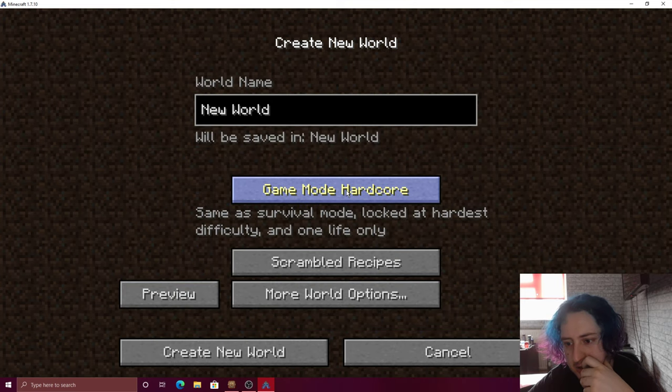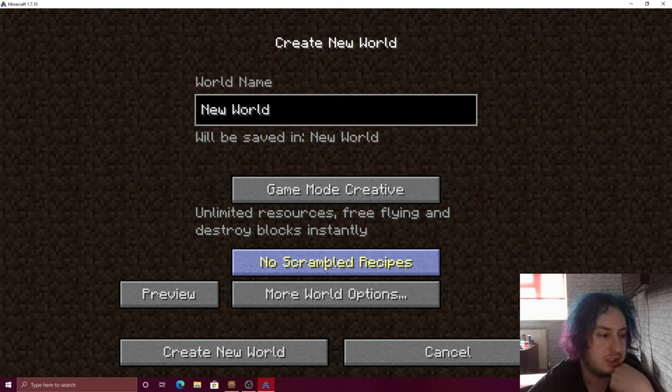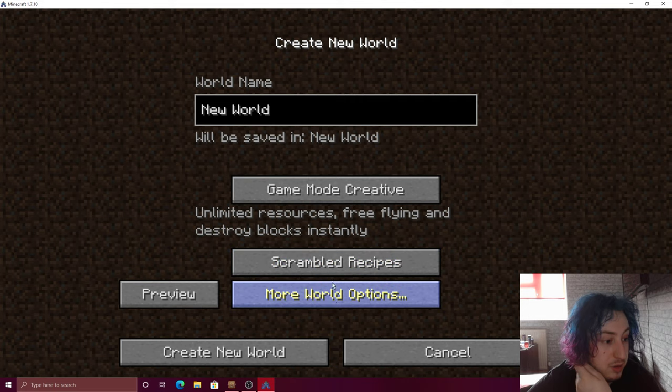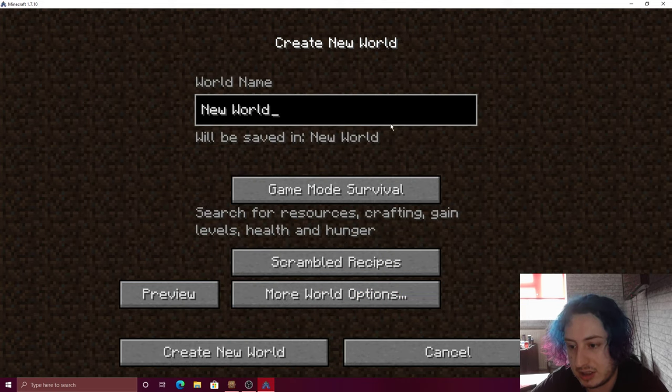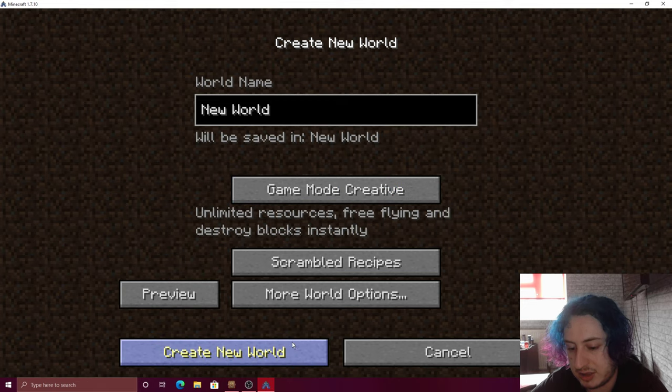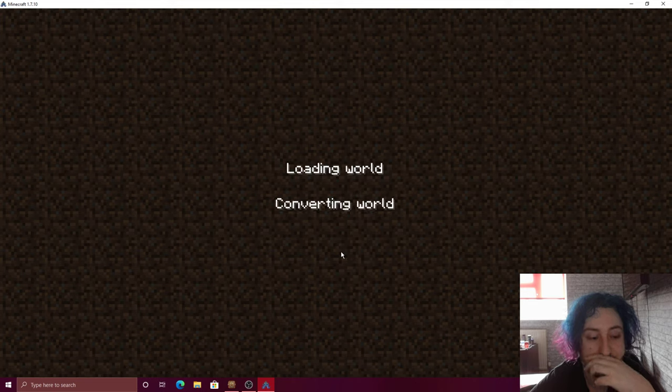Let's just go to a single player world. You can just click here — 'Scrambled Recipes' or 'No Scrambled Recipes.' But if you have scrambled recipes and that option doesn't show, just in case, let's set it to create a new world. I'm guessing they updated it, so you might not have to do it this way anymore.